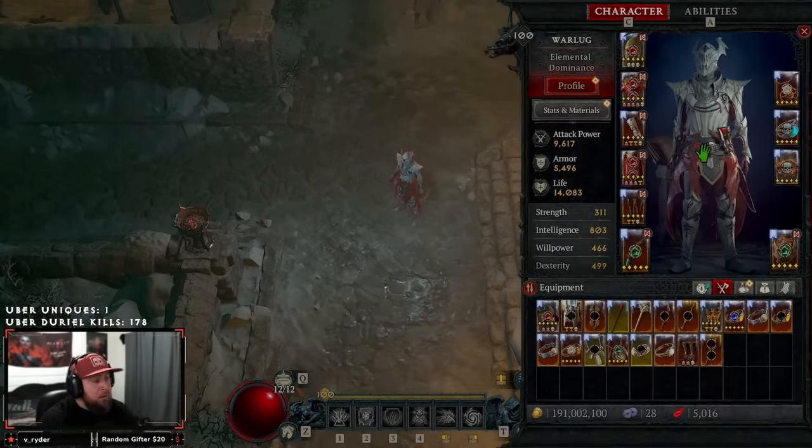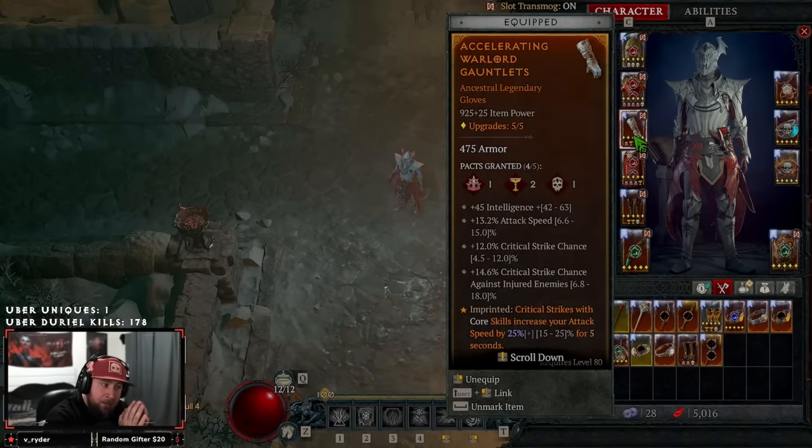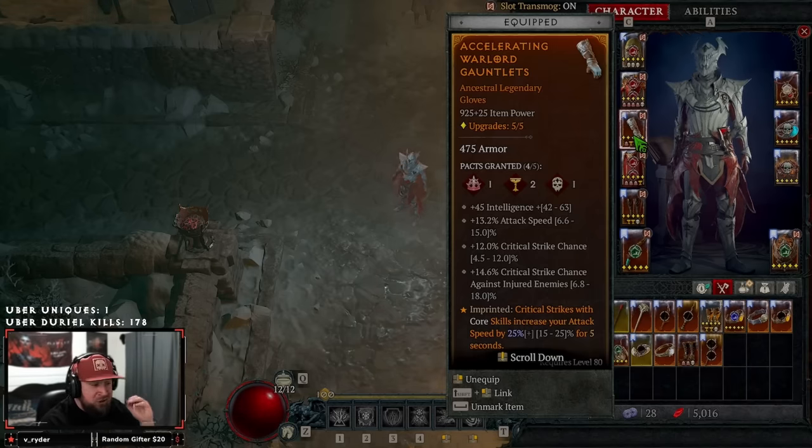Once you have your seasonal journey done, your character at level 100, and your build chosen, the next most important step is maxing out your gear pieces. You want to aim for item level 925, which is the highest, and also get your stat priorities as close to perfect as possible. For example, on my gloves I have a 925 item power, a perfect crit strike chance, an almost perfect attack speed, but a bad intelligence roll and a decent crit strike chance against injured enemies.